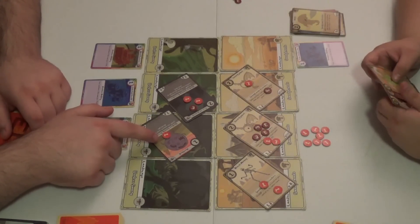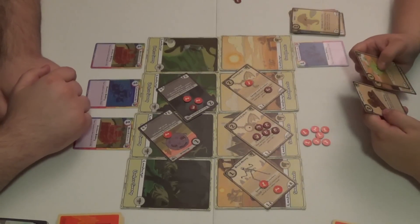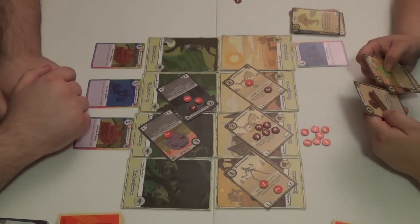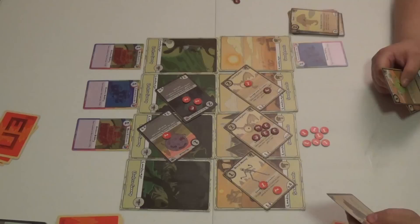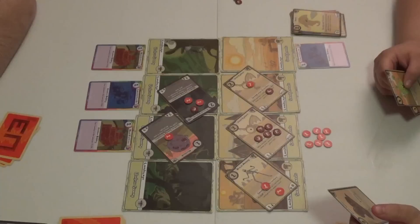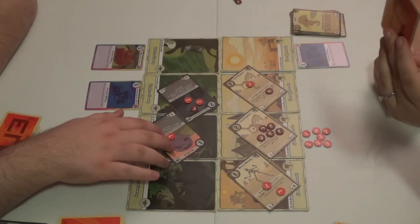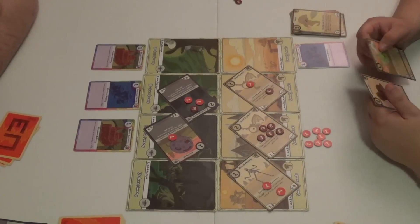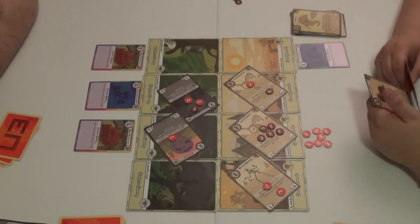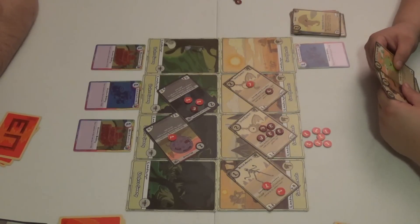A creature does three. Sarah interprets the Beach Mummy floop: 'return a creature you control in this lane to its owner's hand' — we discuss whether it targets your own creature or can target an opponent's. I have 10 cards in my discard, so the Mouth Ball is an 8-8. That's ridiculous.